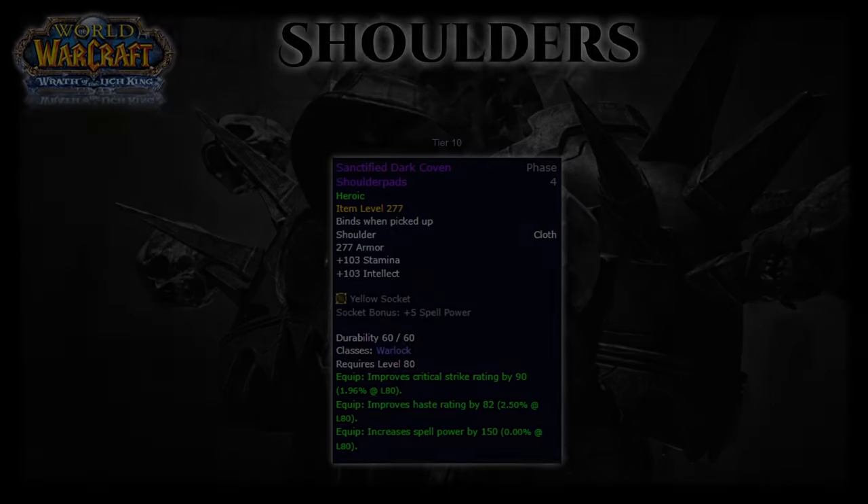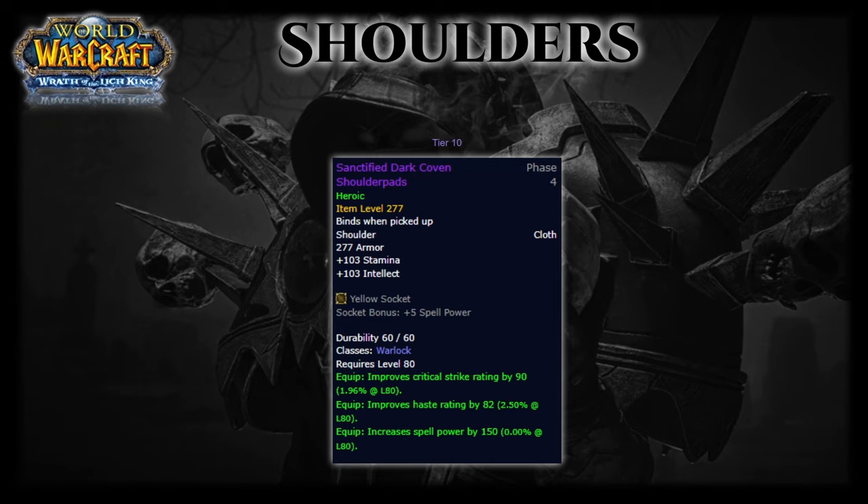For shoulders, as mentioned above you want to use the Tier 10 shoulders — Sanctified Dark Coven Shoulder Pads. I wouldn't worry about any alternatives here, as this should replace your Tier 9 shoulders.